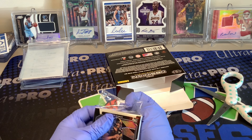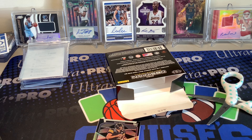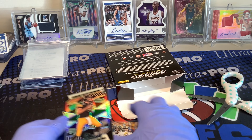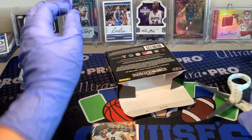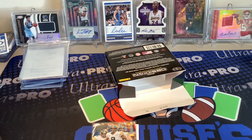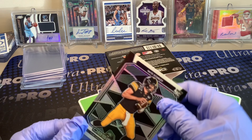I'm going to grab a card to put in front of the other cards to make sure I don't reveal anything I don't want to reveal. All right, so the first card is a Nate Stanley — pretty cool, number 78 of 99, he's a quarterback. Nate Stanley, rookie.